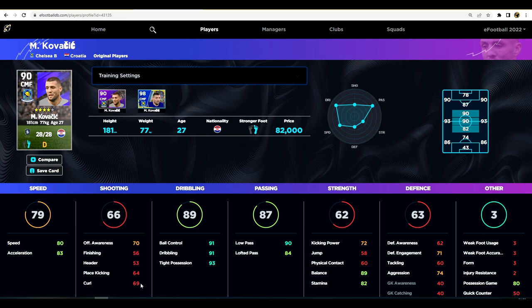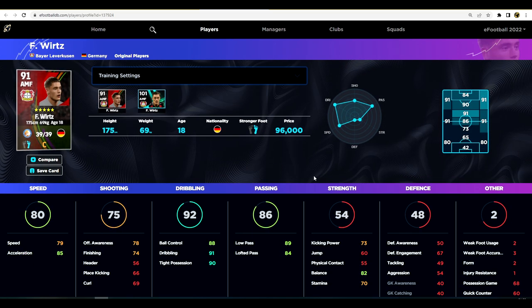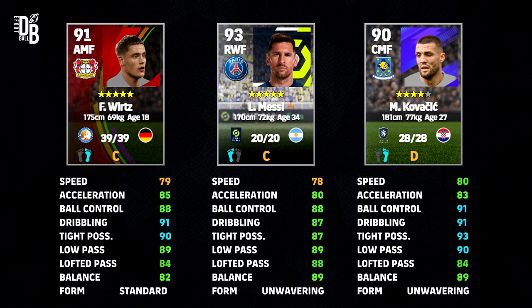If you are a pass-first type of player, if you play a lot of triangles or tiki-taka, you'll be able to get Kovacic for 82,000 GP. If you want somebody even more like Messi, Vritz has finesse shooting, and his speed, acceleration, ball control, and low pass are either identical or slightly better than Messi's standard card. As I said, if you have the legend card, that is an unbelievable card in eFootball 2023 — there is no real comparison between Messi or Neymar's legend card and their standard versions.